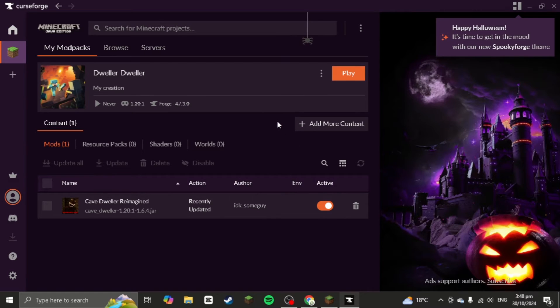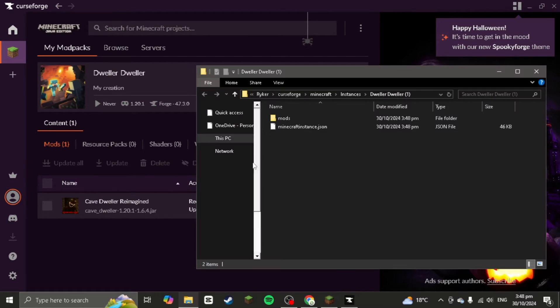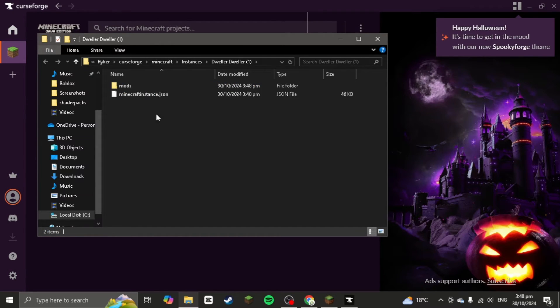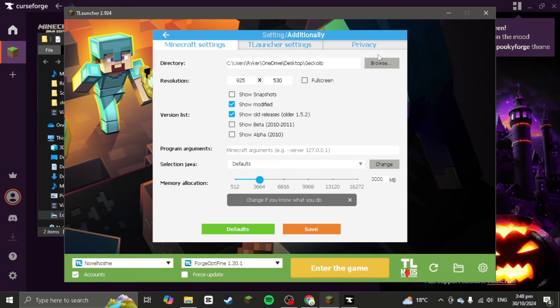Once both profiles are installed, click the three-dot menu on one of them and select 'Open Folder.' This will open the mods folder for that profile. Then go to Minecraft or TLauncher, press Settings, and in the Minecraft settings directory go to Browse.